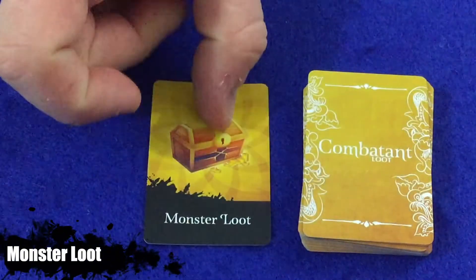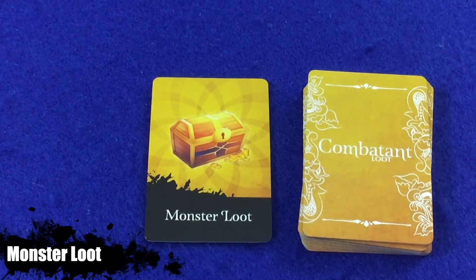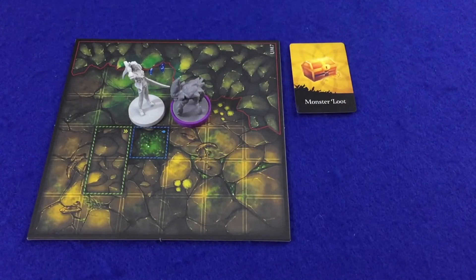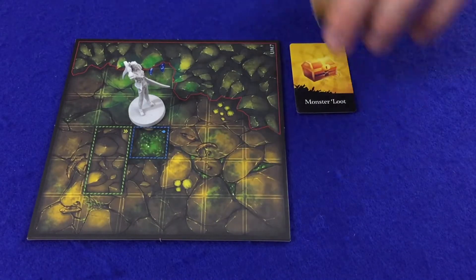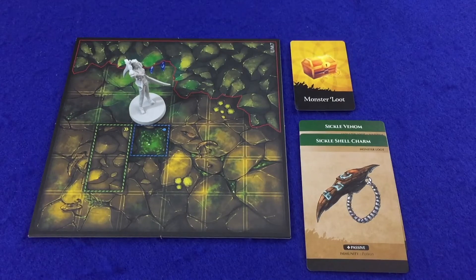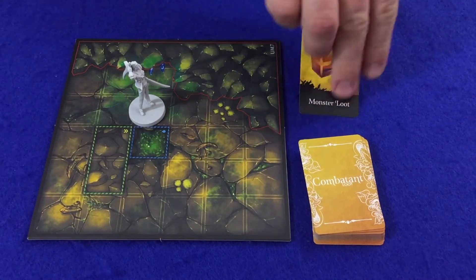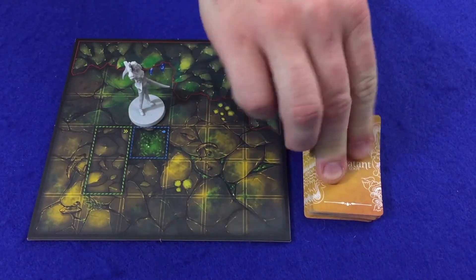Monster loot is another special type of combatant loot card. If an adventurer draws this card, she then draws a monster loot item card with the same name as the opponent she just defeated. So if a cave sickle were defeated, the player would draw from one of the available cave sickle monster loot item cards. If multiple are available, one is chosen at random. If a monster loot item card is not available for that particular monster, the monster loot card is shuffled back into the combatant deck, at which point the player would redraw from the combatant loot deck.